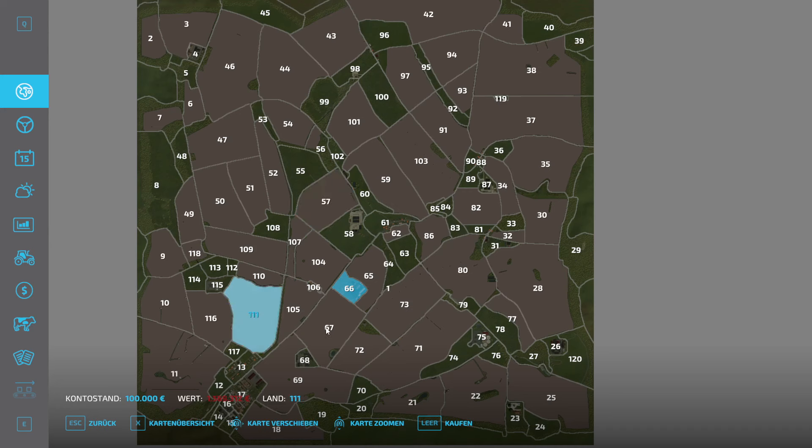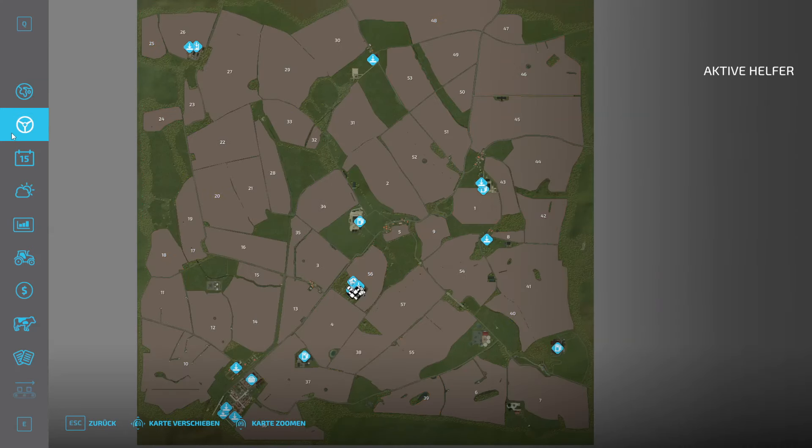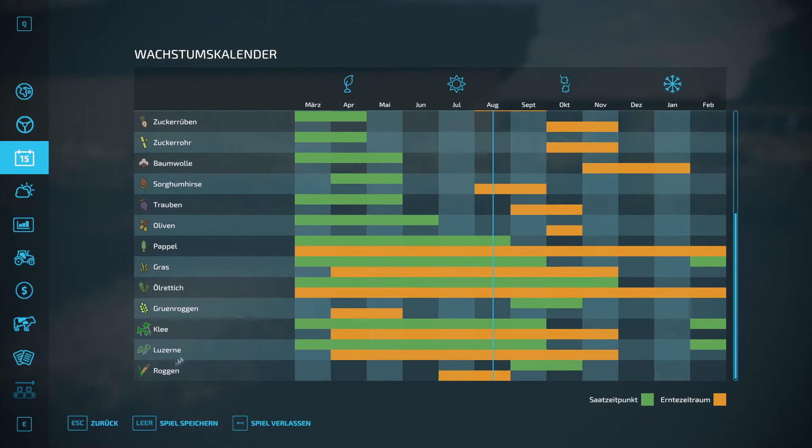Da falle ich noch glatt hier vor dem Stuhl - 1,578 Millionen! Holla, die Waldfee. Und so ein kleines Feld kostet 144.000. Da brauchst du aber einen großen Geldbeutel, mein lieber Scholli. Wachstumskalender - da haben wir dann auch die Zusatzfrüchte.